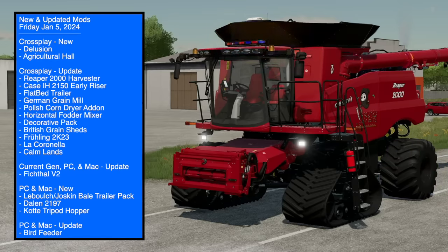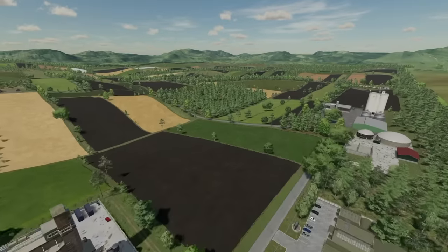The first new and updated mods of the year are out now for Farm Sim 22. In total, 18 mods were released on the Giants mod hub. All platforms got two new and 11 updates. Current gen consoles, PC and Mac players got one update, and PC/Mac players themselves got three new and one update. We're going to be looking at all the new mods today and reviewing everything that got an update.